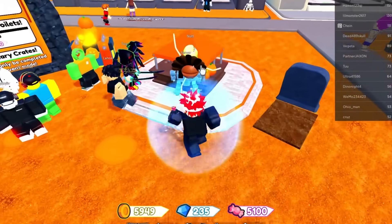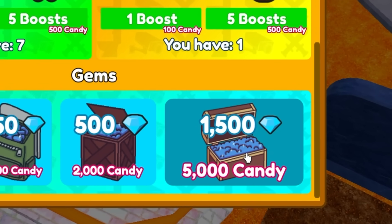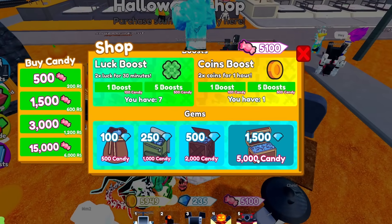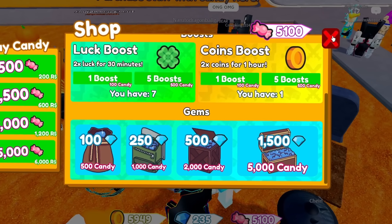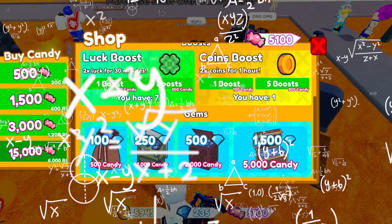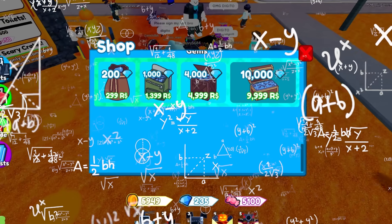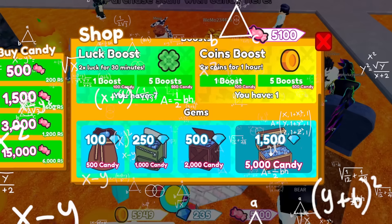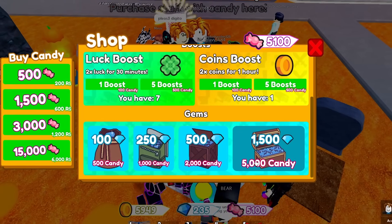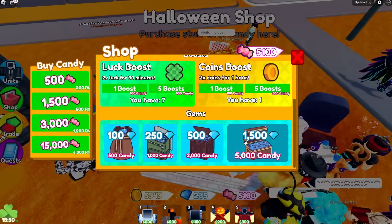A lot of people are buying stuff at the Halloween shop. Has anyone got the mythic? I believe we're at legendary. You can buy candy with gems, and I just realized — if you buy with gems it's actually cheaper than buying with Robux. Doing the math: buying 10 packs costs 60,000 Robux for 150,000 candy, but buying with gems works out better. They basically scammed me — buying with gems is a way better method.